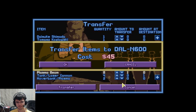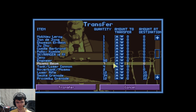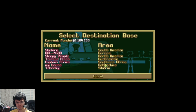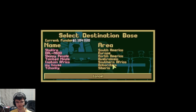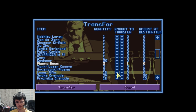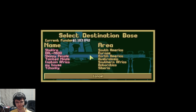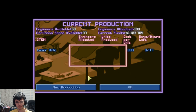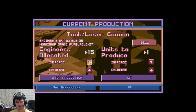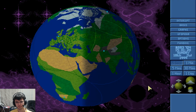We want one plasma beam — one lonely plasma beam. Maybe transfer cannons to them too while I'm doing this. My house — you may have two laser cannons. And we shall make another. And we will be broke.